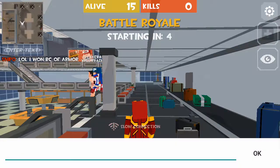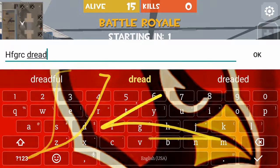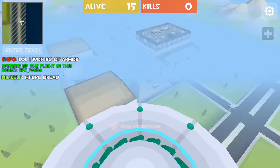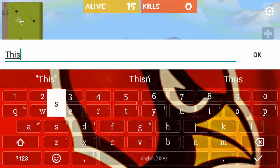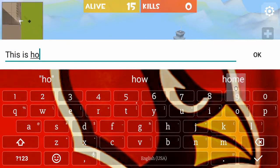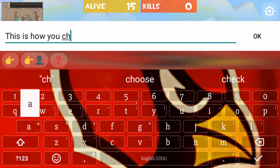How to chat: you hit that button right there and you start typing. Then you hit okay. But if you want to actually chat something practical, you say: this is how you chat.